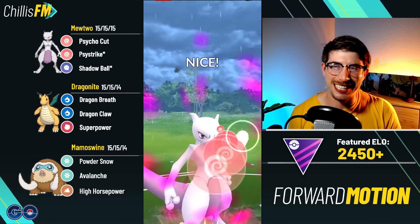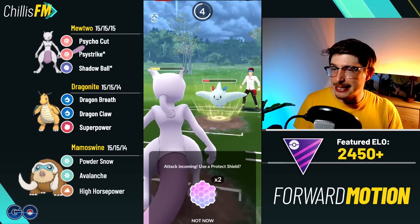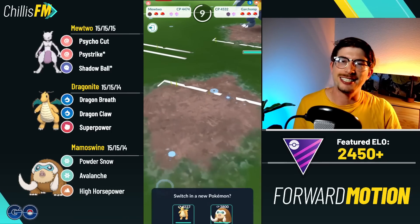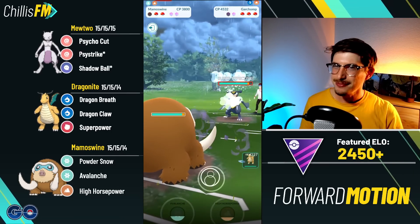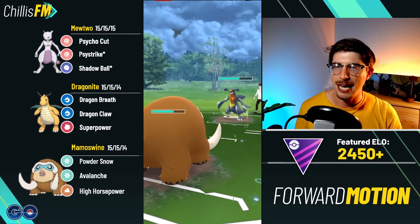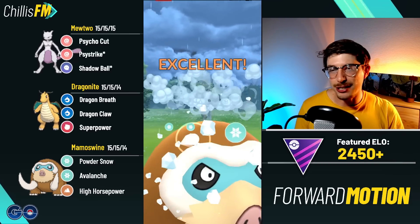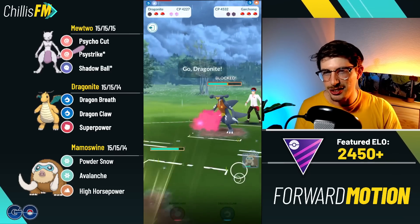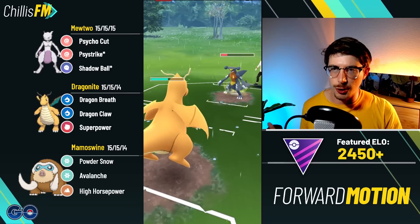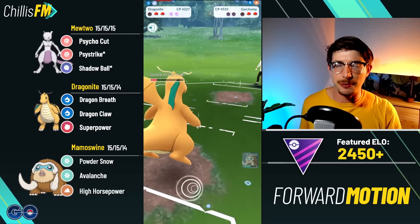We make it to another Psystrike threatening a shield from the Togekiss — they do want to shield. I'm okay with letting this go; if Mamoswine can come in and farm down, there's not much that wants to see it loaded with energy outside of maybe a Kyogre. They snipe with a Garchomp — interesting. Mamoswine on Powder Snow tearing through it since it takes double super effective damage. We let the Sand Tomb go knowing it's just chip damage.